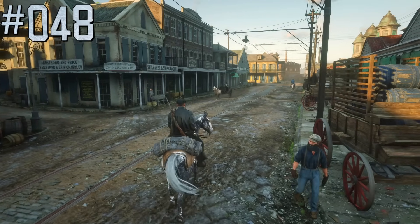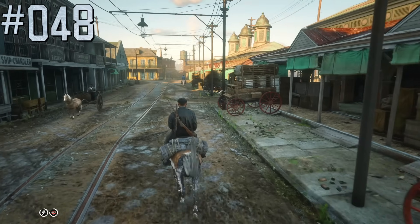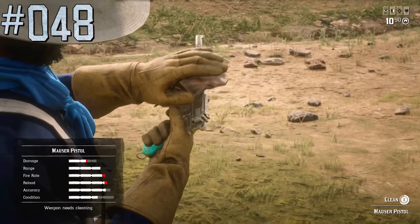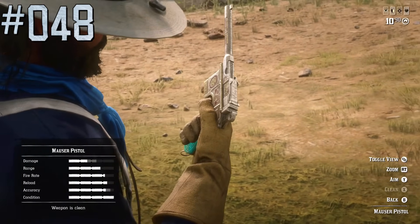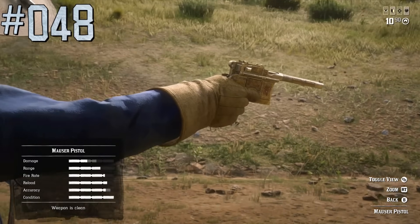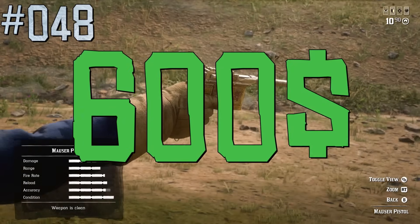At the beginning of Red Dead Online's beta, prices were much higher than they are now. For example, the Mauser Pistol used to cost $1,000, but because of massive outrage, Rockstar decided to decrease prices by 40%, so now it costs $600.